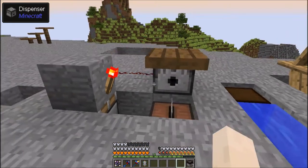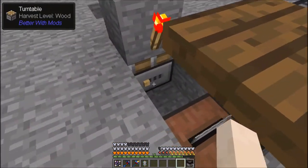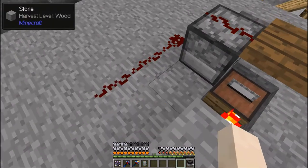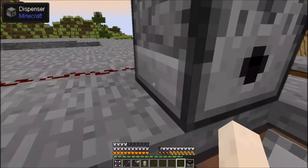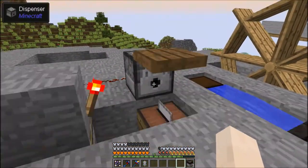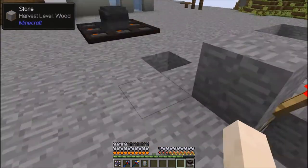I set up a dispenser over here and I use the turntable, because the turntable with mechanical power turns the block on top of it — so I can create a clock with it. This is a pretty fast clock which powers this dispenser. Dispensers place blocks because of Quark, so it places a block and I put some down wood over here, and this automatically chops it down.